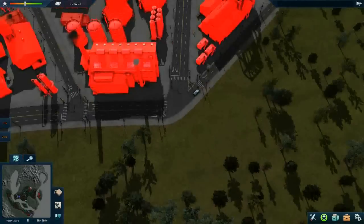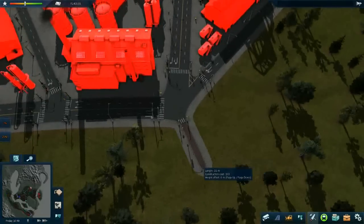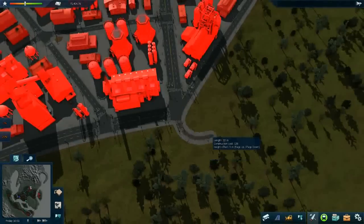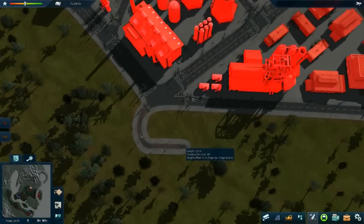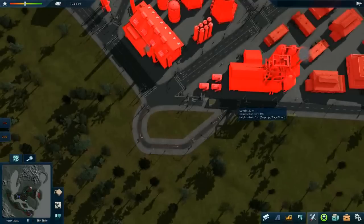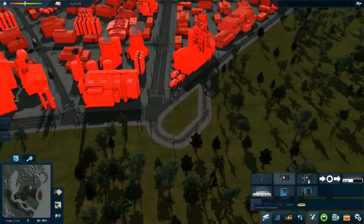The short thing is, I need a loop in this place so that my buses can go back. Okay, let's say that was fine. Then I need to connect it back to the road. There we go — I have the loop. I can place the rest of the stops now.